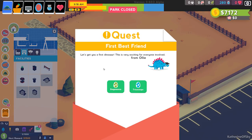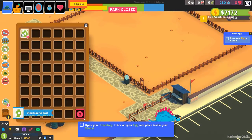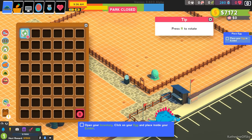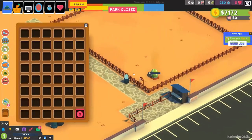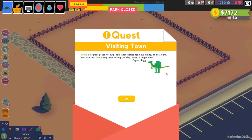Next quest: First Best Friend. Let's get your first dinosaur — do we want a stegosaurus or triceratops? We'll go for a stegosaurus first. Open your inventory — that's the little backpack — and click the stegosaurus egg to place it inside the exhibit near the door so we have plenty of room. This egg is going to get ready to hatch, shown by the little progress bar. Next quest: Visiting Town. Town is a great place to buy food, accessories for your dinos, or get loans.